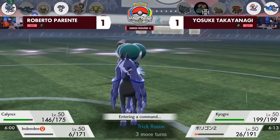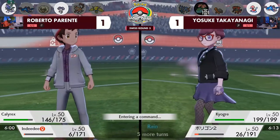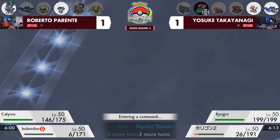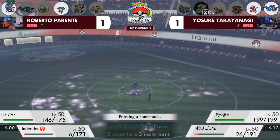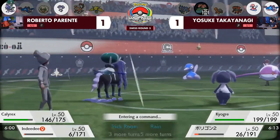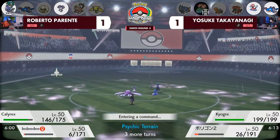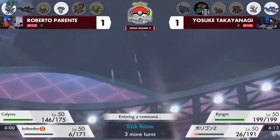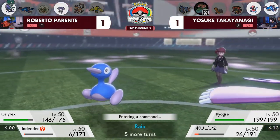Follow Me doesn't matter against a spread Kyogre move. Because Yosuke's team is Trick Room-trained with slower Kyogre, it will attack at higher priority under Trick Room. And Calyrex is the slowest thing on the field — not a position Calyrex is used to, since it usually outspeeds everything. Outside of the sun, Chlorophyll can make things even faster. Roberto still has four Pokémon at this point.